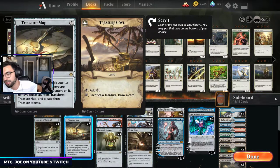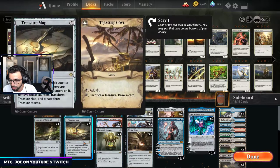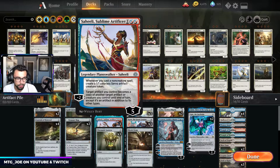Treasure Map is kind of a card draw engine — it's a way to filter our draws. Might be right to play more than two of these; we'll see how the numbers work. We've got Sai and Saheeli. You don't want to go the pure four of each because they're dead cards in multiples.